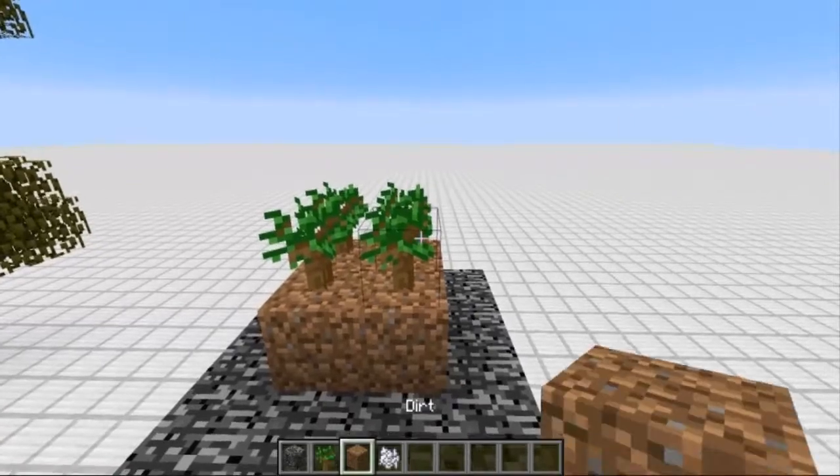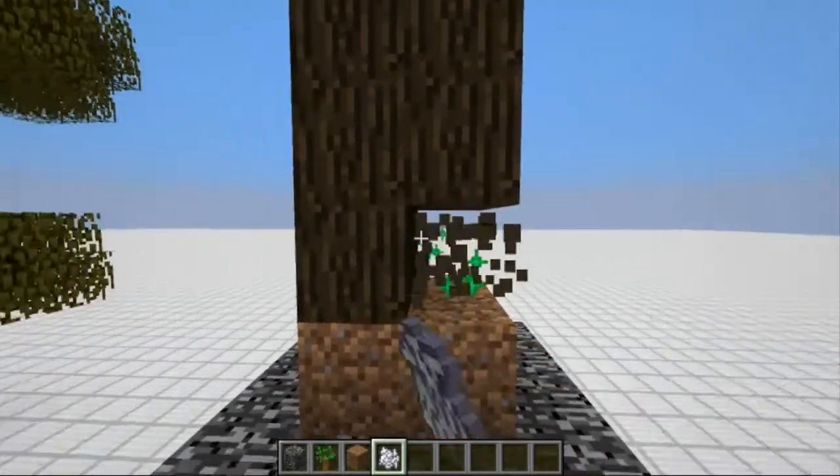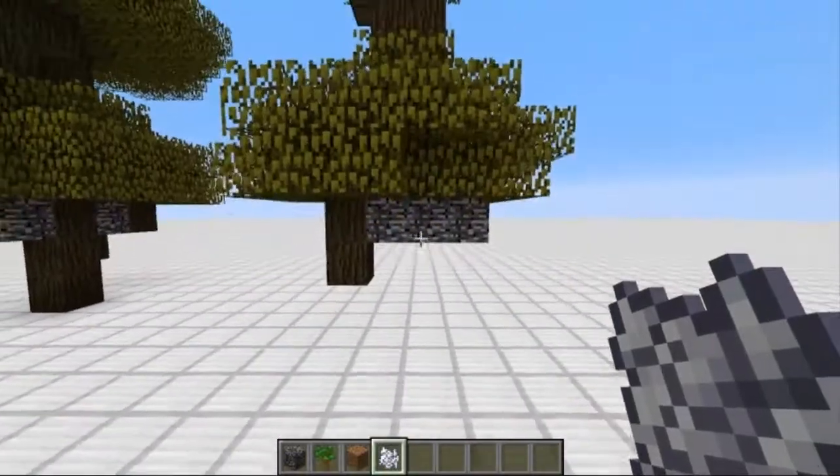You're going to place 4 dark oak saplings — that's important, only dark oak works with this. Then you're going to bone meal it, break the bottom 4, place 2 more, and bone meal it again.